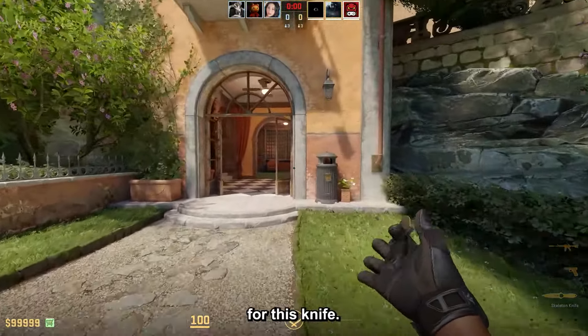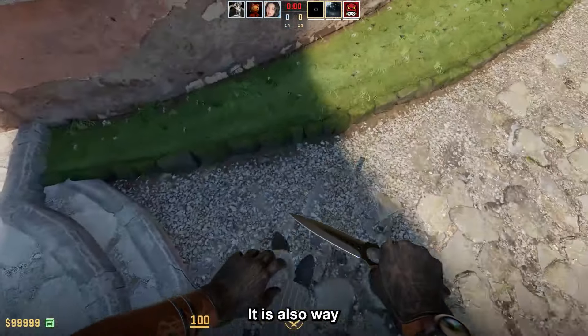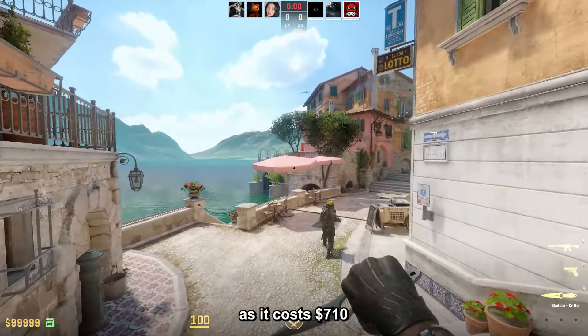Then the Skeleton Knife Vanilla — and the vanilla finish is no joke my favorite skin for this knife. It's super easy to combo with and just gives it a nice vibe. It's also well under the video's budget at $710.